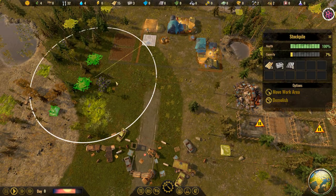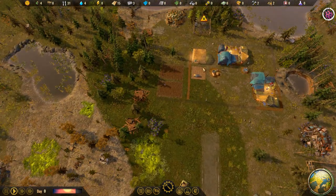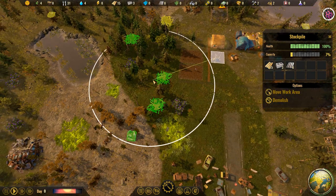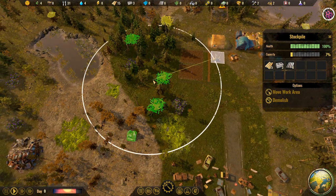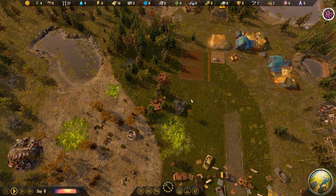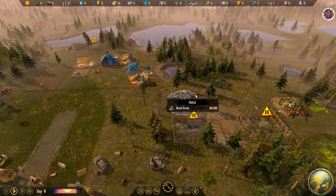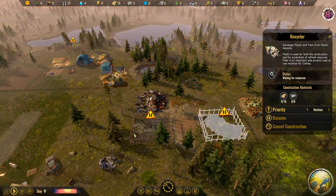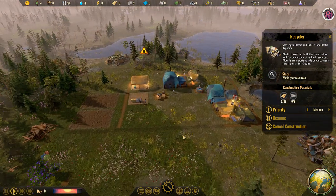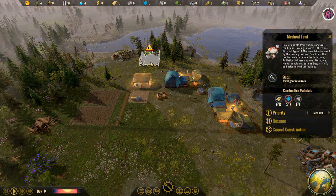Do we need more wood? I think we might. Let's increase the work area so we can gather that wood as well. Let's just gather it all — that should give us enough materials to go ahead and build our scrapper and recycler, which will bring in metal and plastic. You'll also see we have a medical tent over here.